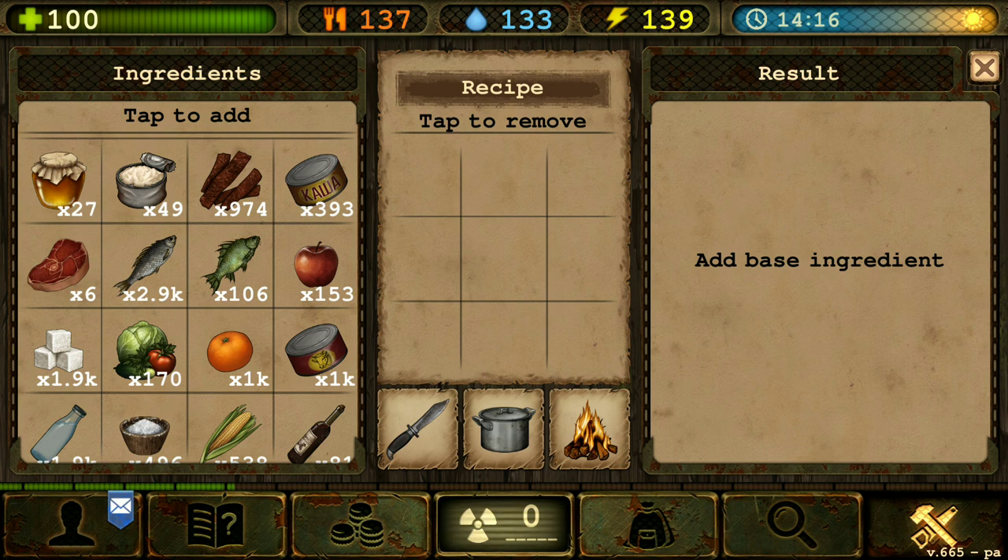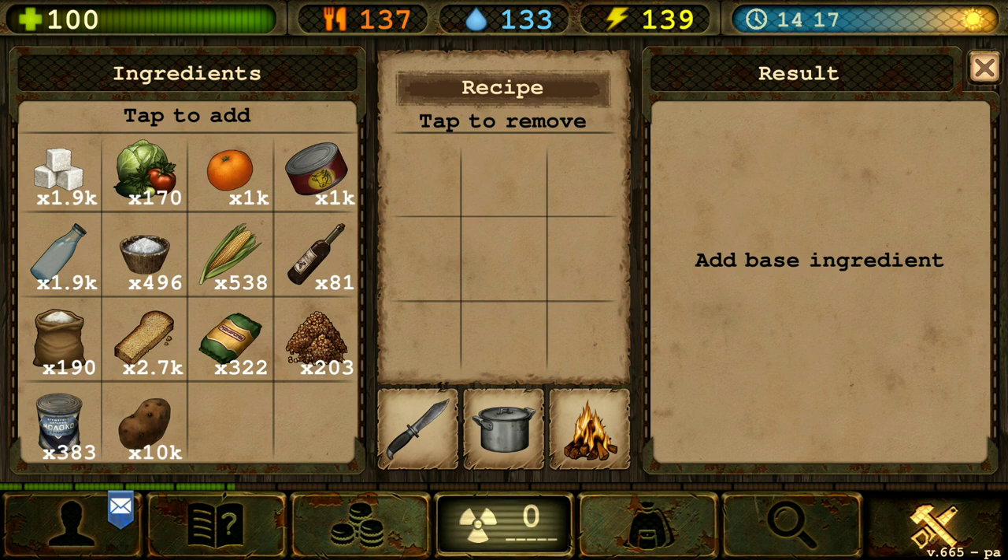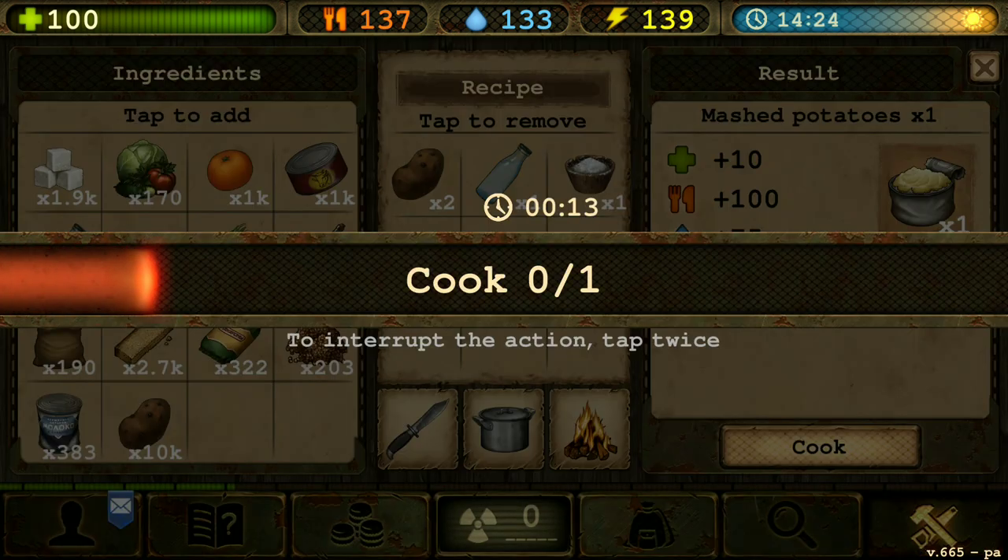We're gonna make mashed potatoes. So that's gonna be two potatoes, one water, one salt. Mashed potatoes.